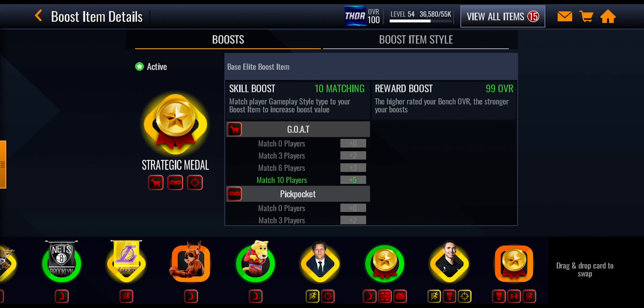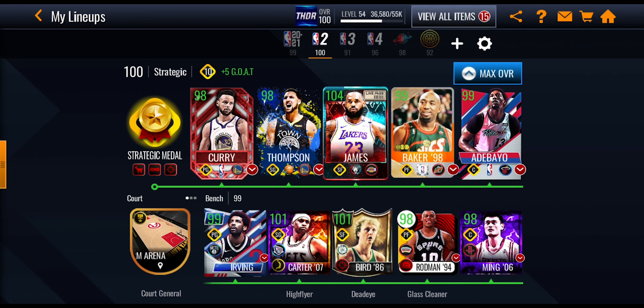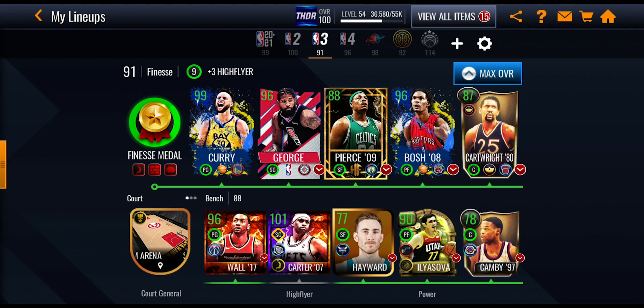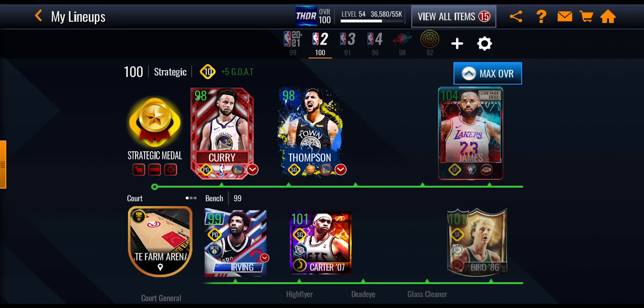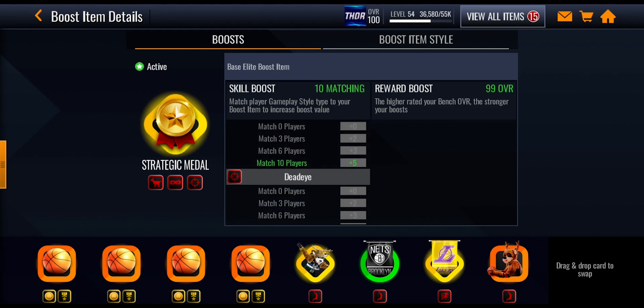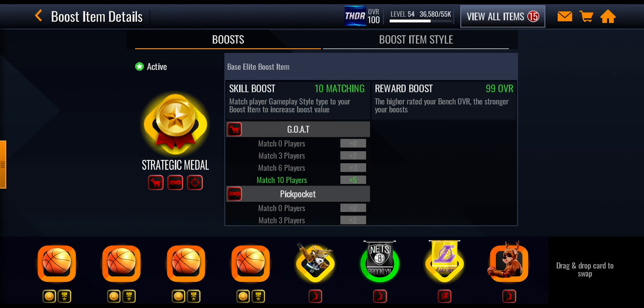You want to pick the one which matches most of your players. As you can see, under the players there's a green line — each of these players are strategic players and they match with my strategic medal because they're all the same play style. But if you go over to this lineup, they're all finesse players except for that Vince Carter. Because he's a strategic player, he doesn't match with the finesse medal. The more players that match with the strategic medal or whatever boost item you have, the more boost you're going to get.